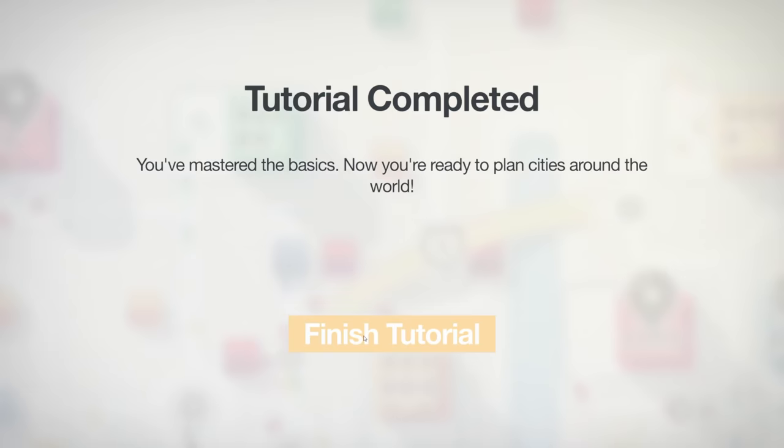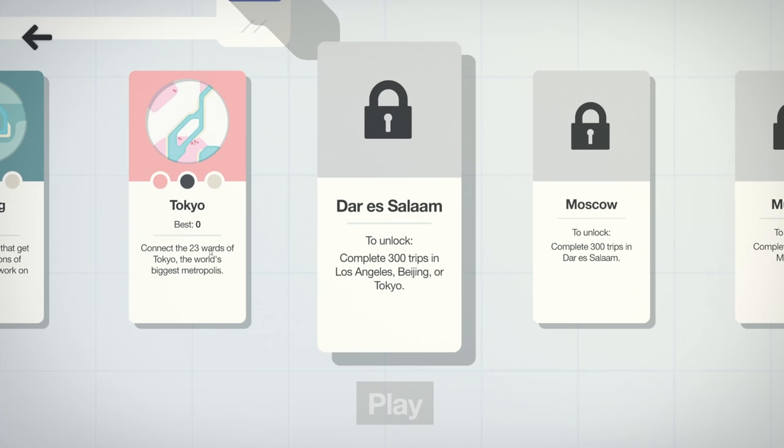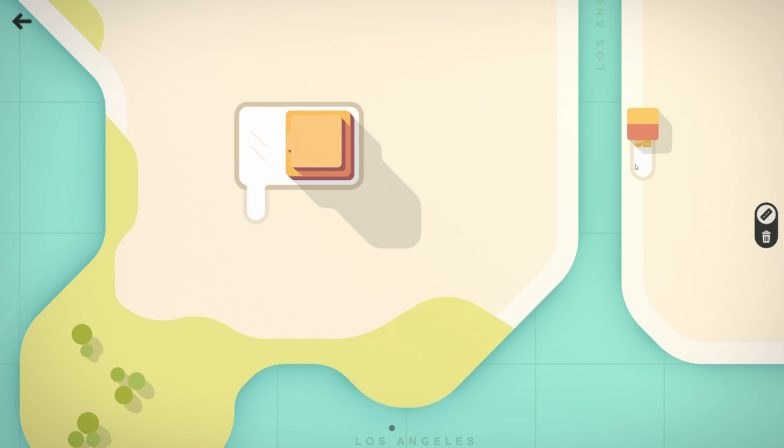Tutorial complete! 'Your master's amazing, now you're ready to plant cities around the world.' Awesome, that was a fun tutorial! Now let's pick a city — there's LA, Beijing, Tokyo. Connect 23 wards of Tokyo, the world's biggest metropolis. Or manage the crisis-crossing freeways of LA, a sprawling California metropolis. Let's try LA!